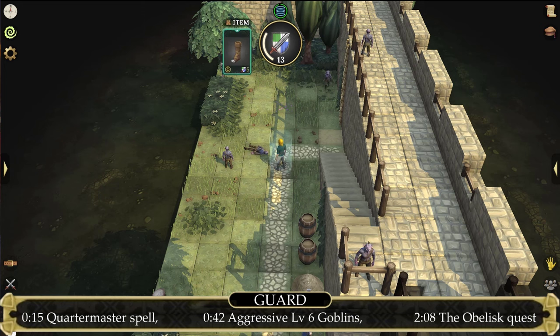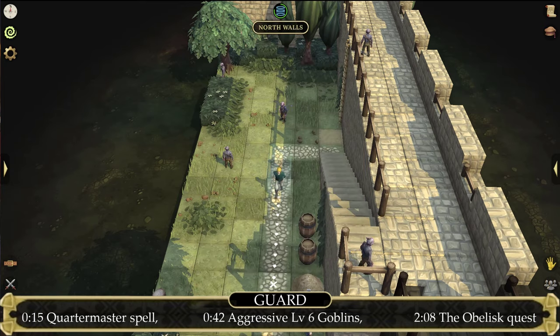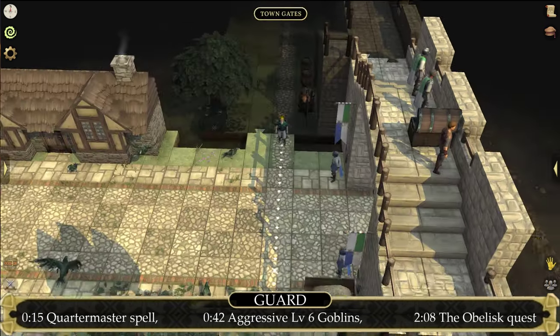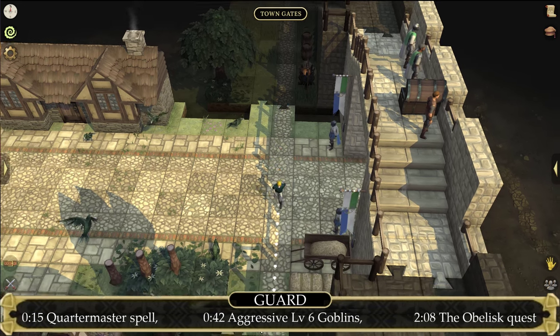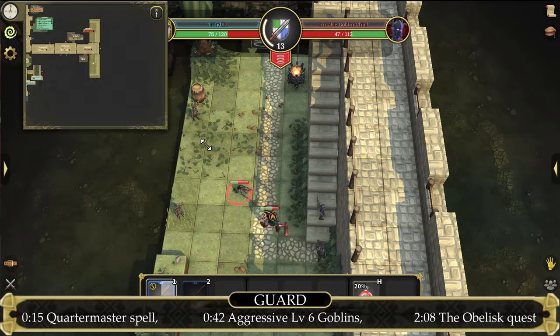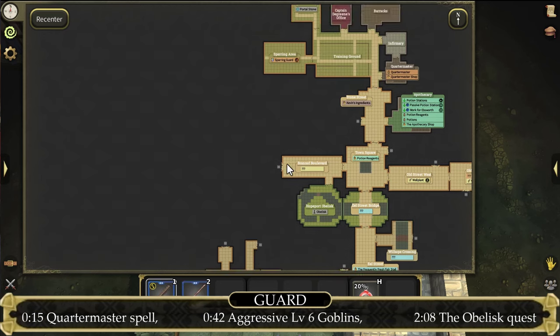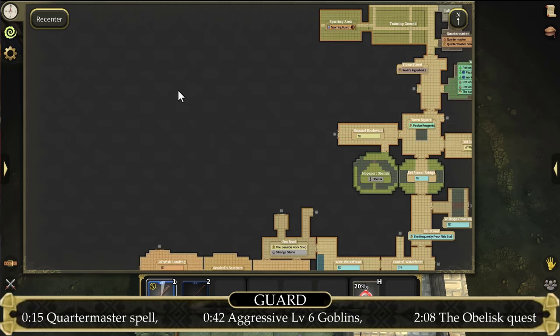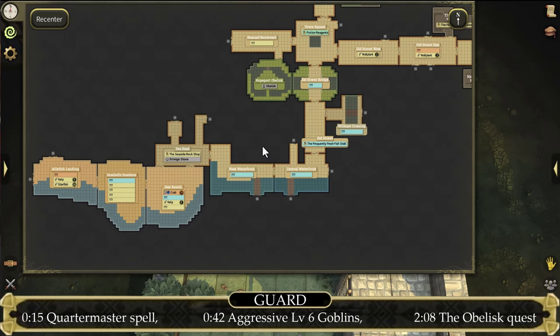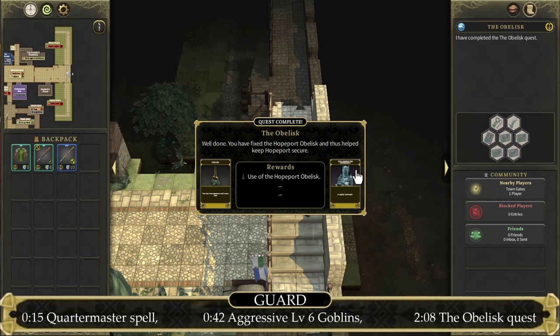You can simply grind here for a very long time. If you want a different drop table, you can also go a bit south and attack the Goblin Chiefs. The other aggressive monsters in Homeport are Thieves, located around here, as well as Ghouls, located all the way northeast. Once your guard profession is about level 10 or higher, you can very easily complete the Obelisk quest, and this quest will grant you 10,000 guard experience.